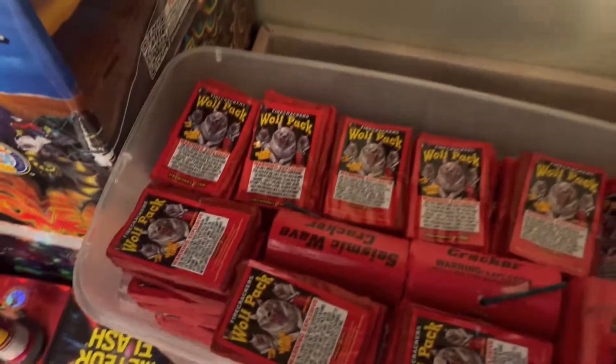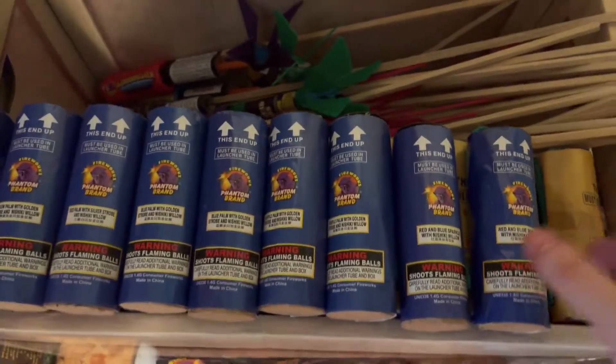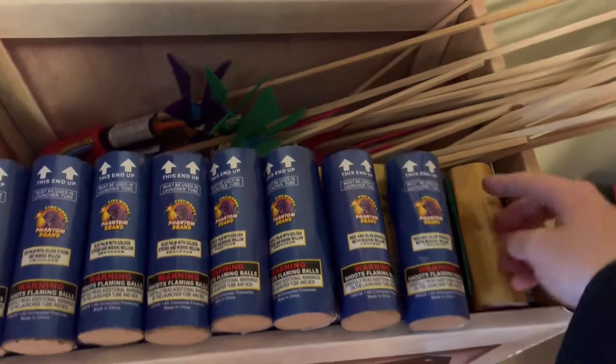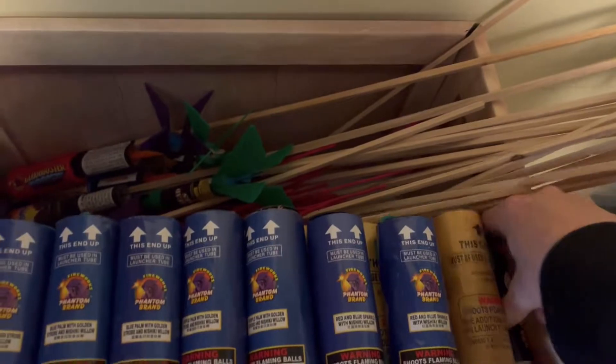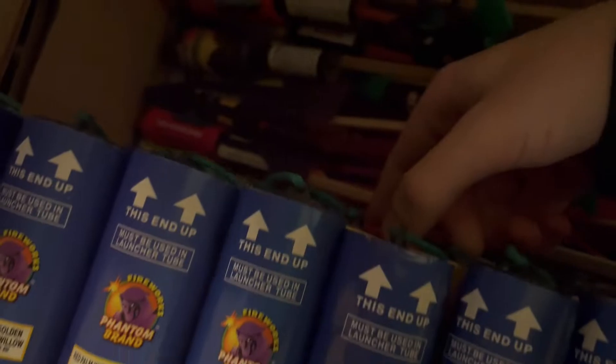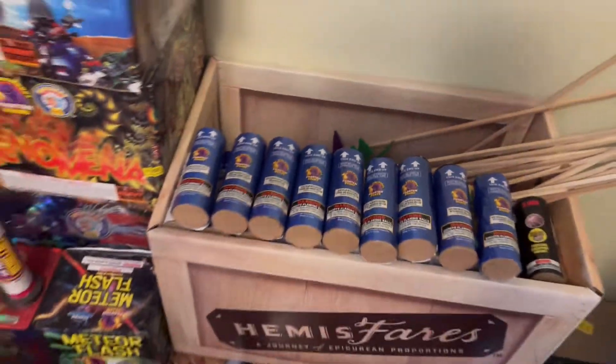Then you got bigger rolls of firecrackers here — Seismic Wave. Those were actually really good, check the video if you haven't. This is where I got all my shells — I got a ton of shells, like a hundred-plus. I know I'm crazy about shells. You got the Nishiki shells, the Echo in the Ear shells, the Excalibur Platinum shells, the Grand Jury shells, Barely Legal shells way at the bottom, and then just miscellaneous rockets.